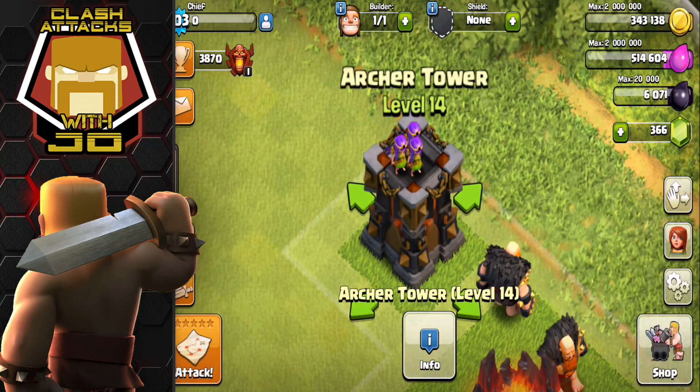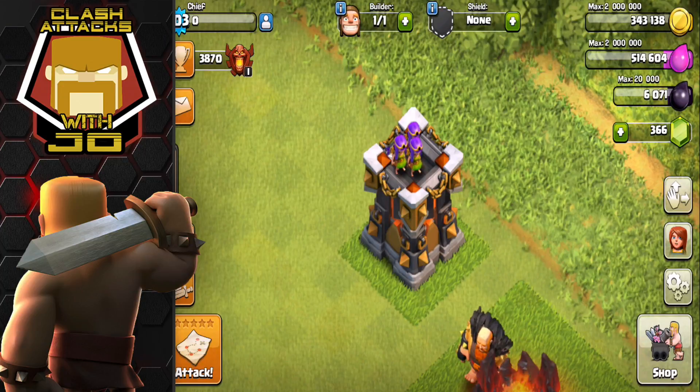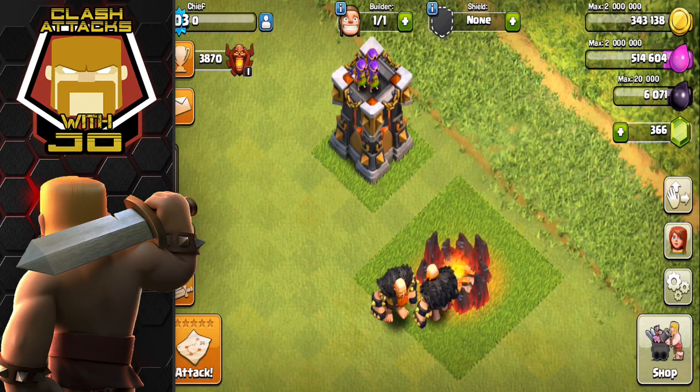There's limited info for DPS purposes, but I can imagine the level 14 archer tower is going to cost about the same as the level 14 cannon at 8.5 gold, and the DPS on this bad boy should be about 110 DPS. I'm actually really interested and excited to see these hit the game really soon.